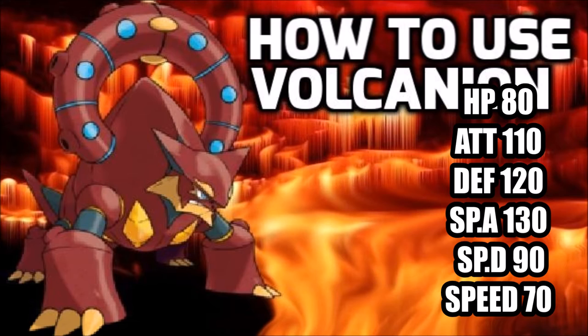You could also go for a mixed set, as it can be a mixed attacker. Its physical move pool worth mentioning includes Flare Blitz, Earthquake, and Superpower. Superpower solves the issue against Tyranitar and Chansey that it could be facing. Its special move pool is slightly better, with Steam Eruption obviously, plus Flamethrower or Fire Blast, Sludge Bomb — which makes sure it hard-checks Azumarill, which can barely touch it with its STABs — and Earth Power for other Volcanions and for flexibility against Heatran.